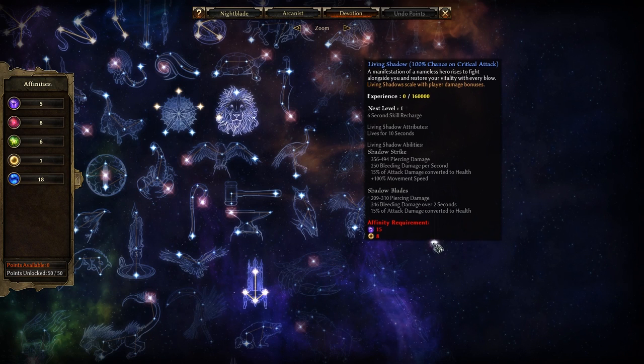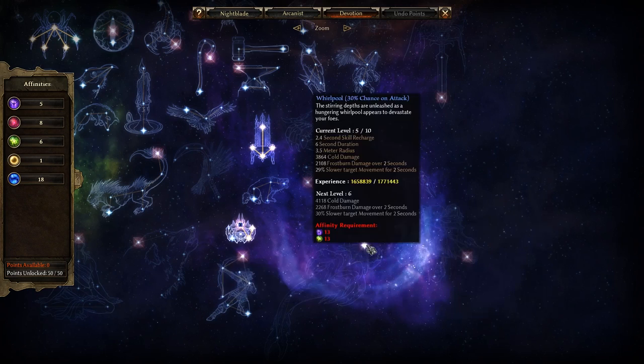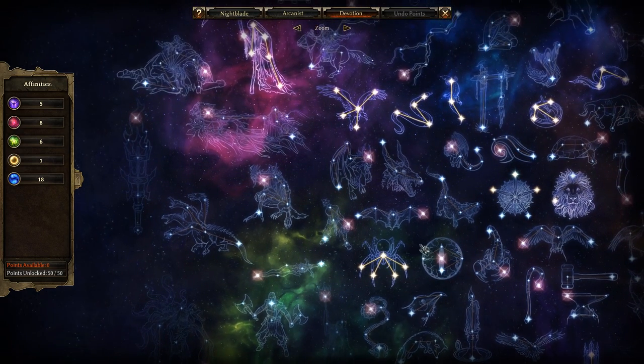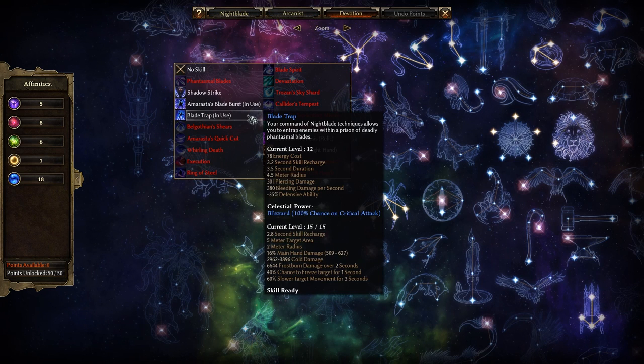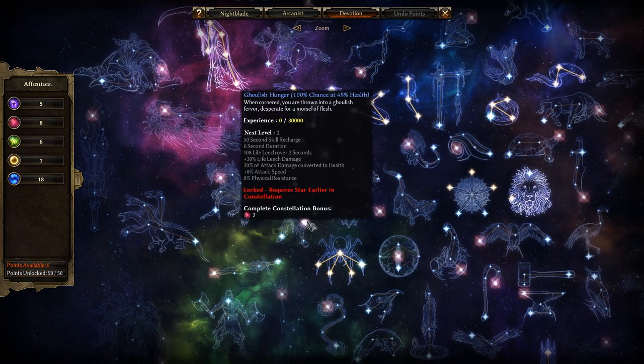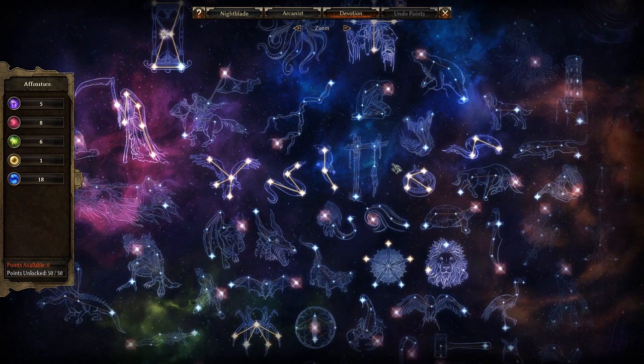You can use Blade Trap to proc your Living Shadows, your Elemental Storms, your Whirlpools, Acid Spray, Wendigo's Mark, and Eldritch Fire. There's a lot of abilities you can apply to Blade Trap and just use it to proc devotion abilities — Blade Trap is actually that good at doing that. I've used it in streams where I'll just flick the blades into a group of enemies far away, a Blizzard hits them, and it will most likely kill most of the enemies in that group or weaken them significantly enough that the character can just walk up and finish them.